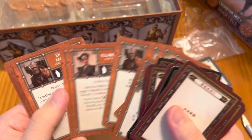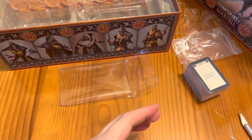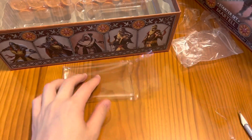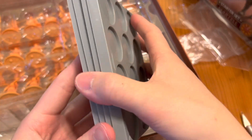Here we have Ellaria Sand and Doran Martell cards. I'm not going to open this small card pack because I believe they are the mission cards — they should be the same ones. And here we have the unit trays.